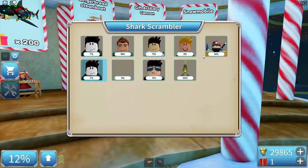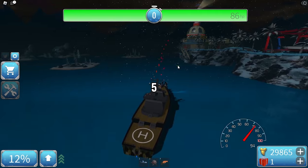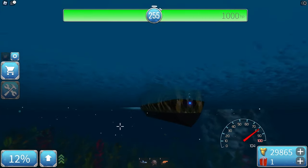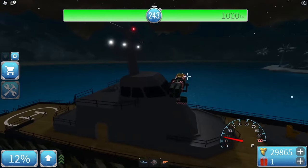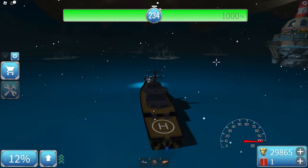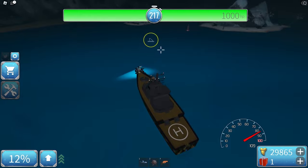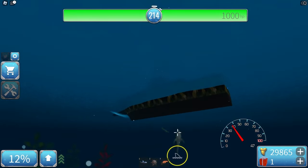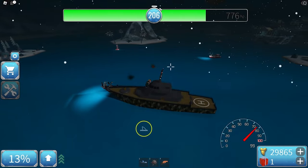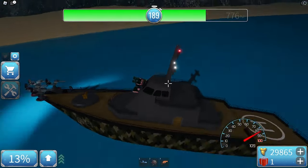Let's test the gift cannon on my Shark Destroyer 5000 — it shoots four gifts at once, each doing 25 damage. If you hit all four, that's 100 damage per shot — better than every other launcher except the rocket launcher. However, it cannot shoot underwater. It's an explosive launcher, which is pretty cool, though I probably prefer the medium cannon.